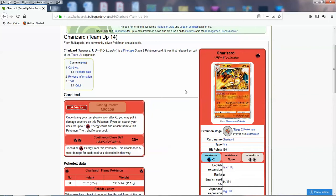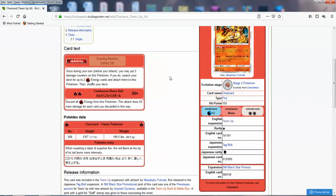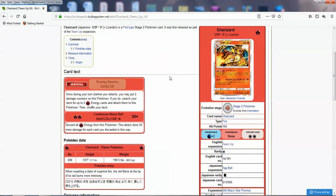Continuous Blaze Ball: you discard all Fire Energies and do 30 plus 50 more for each energy discarded. If you discard two, you do 130 for two. Discard three and that's 180. You slap a Choice Band and discard three — take care of Stage 1 GXs in one shot. Discard four and you're at 230, taking care of even Stage 2 GXs with a Choice Band. The ability basically helps itself by getting energies from the deck. With cards like Blacksmith in Expanded, I can see this card getting one-shots very easily. We do have good Fire support — Heat Factory, Blaziken — they can all help this Pokemon out.